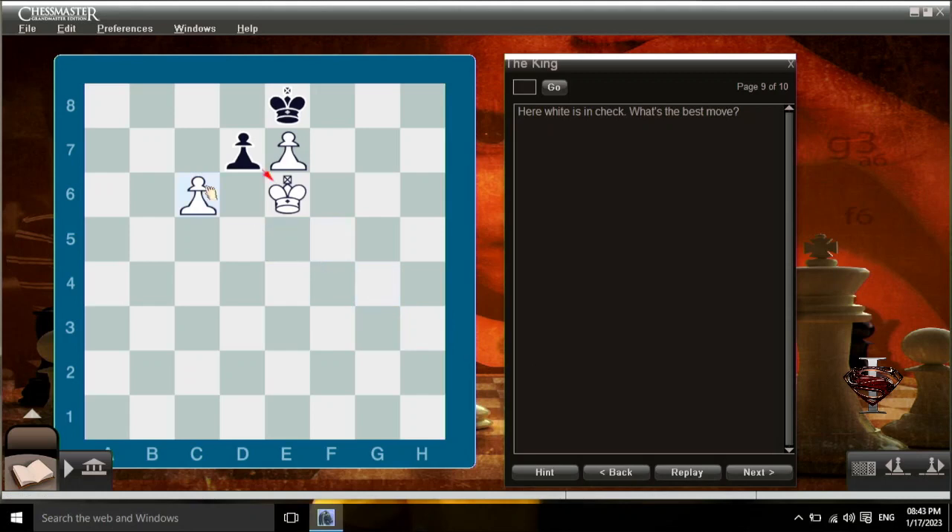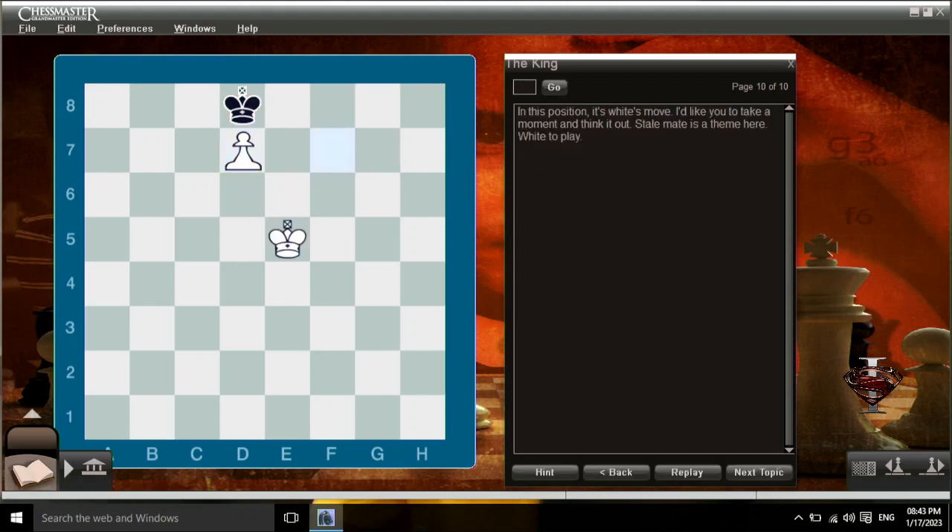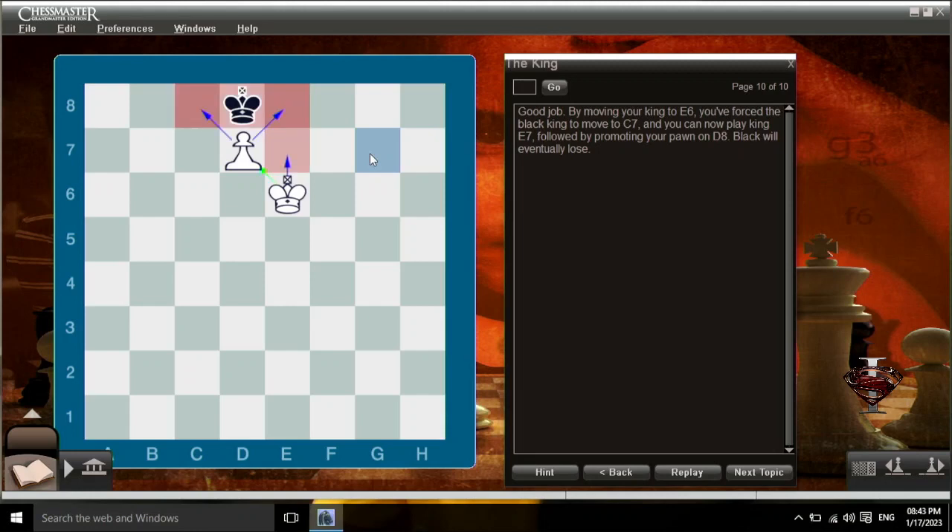Here, white is in check. What's the best move? It turns out that white can get out of check and deliver checkmate with the same move — by capturing the black pawn with your pawn, you've placed the black king in checkmate. In this position, it's white's move — stalemate is a theme here. By moving your king to e6, you force the black king to move to c7, and you can now play king e7, followed by promoting your pawn on d8. Black will eventually lose.